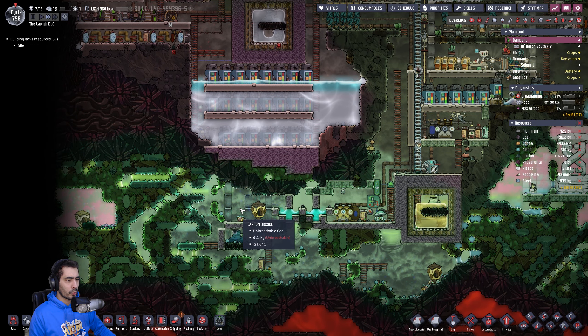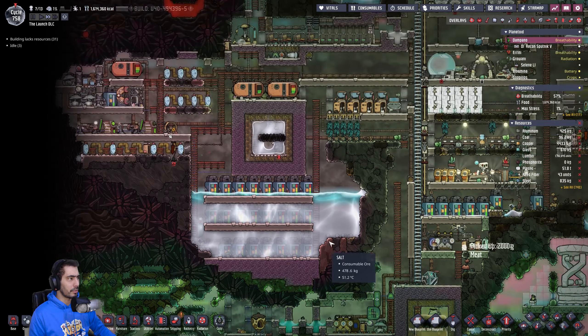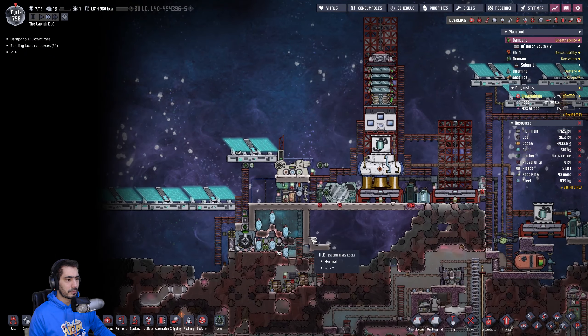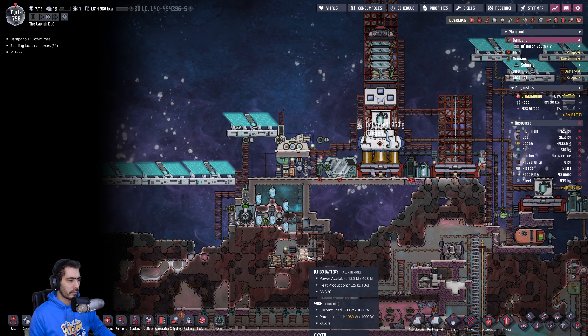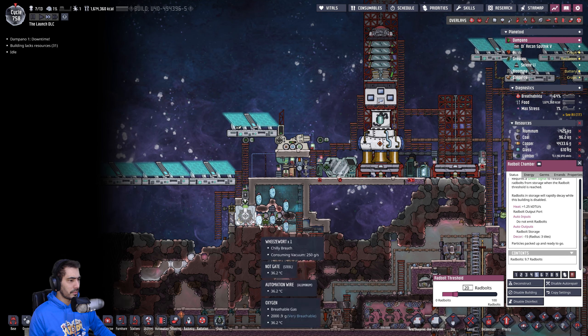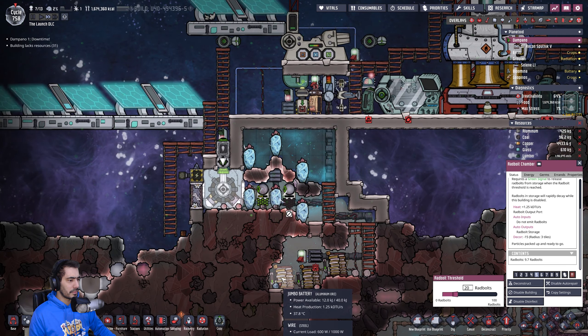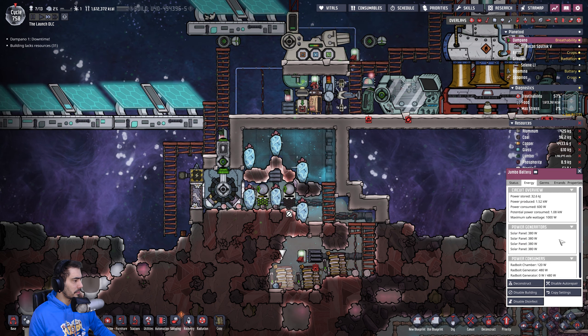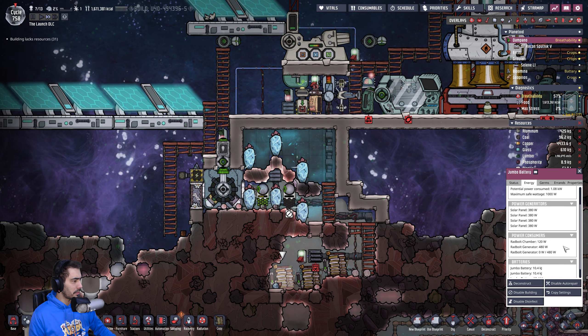We're down to 6 kilograms — eventually the bees will make a vacuum out of this and I can send. This is slowly going down. Rainbow radbolt generator.